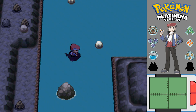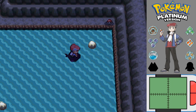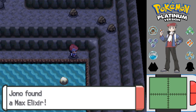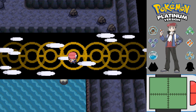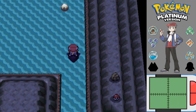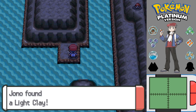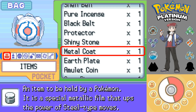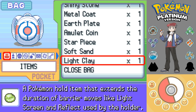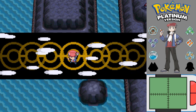Let's see if there's any items to be found in these random rocks — they seem to be suspiciously placed there. There is an item here. Max Elixir? Alright, I'll take the Max Elixir. There's an item all the way over there, and an item here — Light Clay. What does that do? Extends Duration of Barrier Moves, like Light Screen and Reflect. Probably not really going to use that, but it's an extra item regardless.